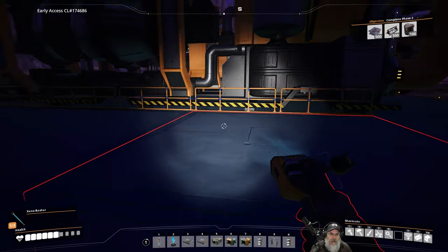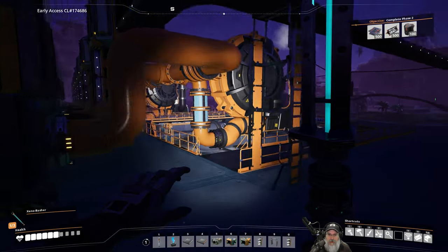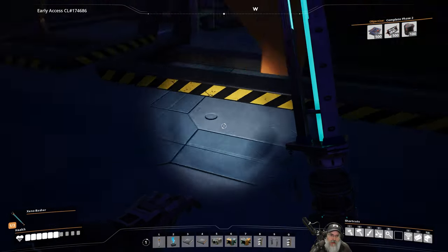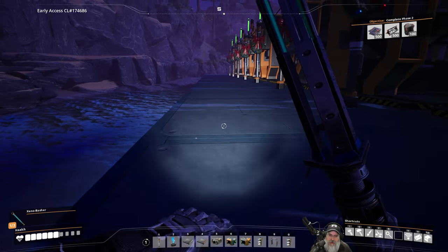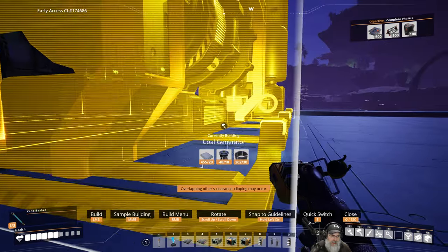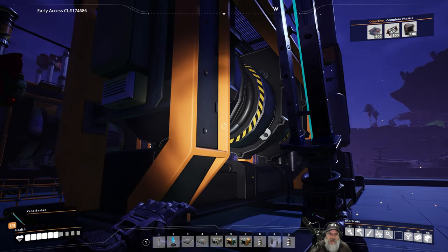Next we're going to grab these rails and put them on this side. It is my intention to enclose this build — we're actually going to put walls and a ceiling on it and make it into an actual factory, but we're not going to get to that today. What I'm going to do is put a wall here, get rid of these poles, use wall sockets to bring the power out, and then we'll put rails along here as a walkway around the plant. Now we're going to put down eight coal generators and make sure they line up with those across the way.